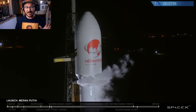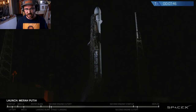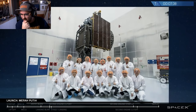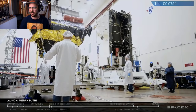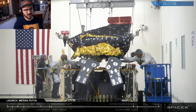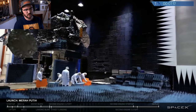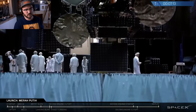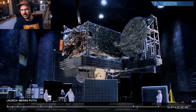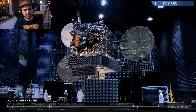Block 5 — we did think there would be a long turnaround because they wanted to double-check everything. The Merah Putih satellite, meaning 'red and white' in Indonesian, is a reference to the colors of the Indonesian national flag. It's for PT Telkom Indonesia, the largest telecommunications and network provider in the country. The satellite will enhance telephone and internet service for Indonesia's 17,000 islands, particularly remote areas, as well as other parts of South and Southeast Asia. It's built by SSL, has 60 C-band transponders, and will be placed at 108 degrees east in geostationary orbit.